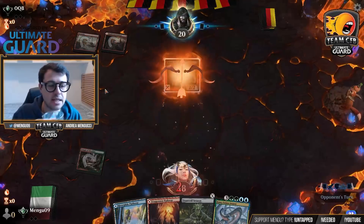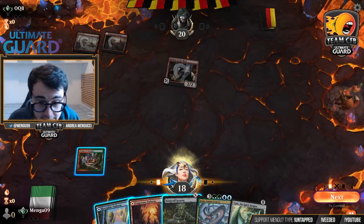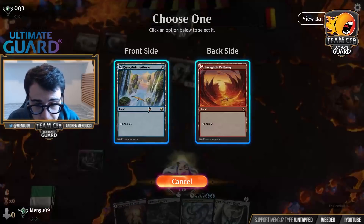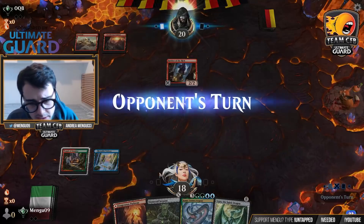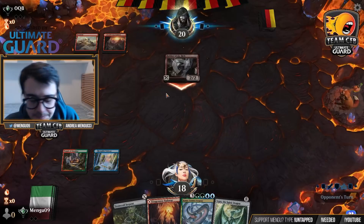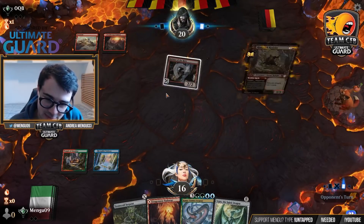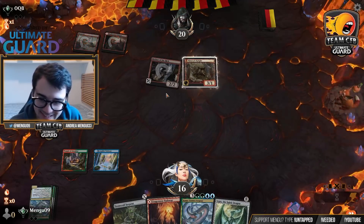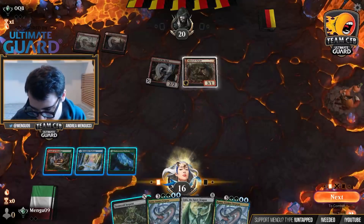It's looking like they're playing Boros — there's a Robber of the Rich. Please don't take Tibalt's Trickery. Actually, they didn't, because I have way fewer cards than them. I'll pass here. I can't cast Stone Coil Serpent to block — I need to keep it as a zero-cost spell. Going to 16 here. At least our mulligan to four means the Robber of the Rich isn't really working.